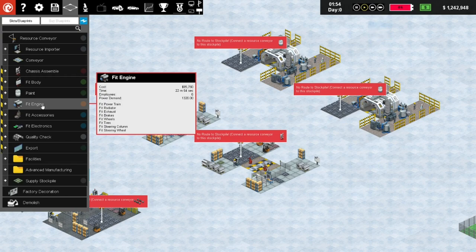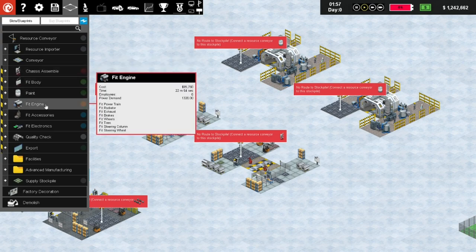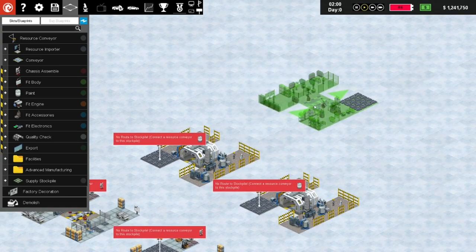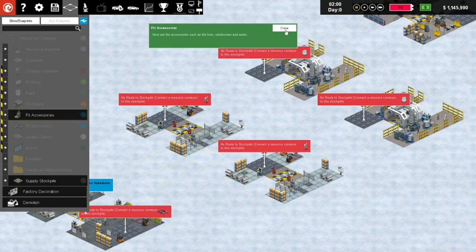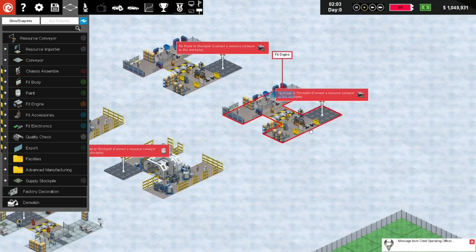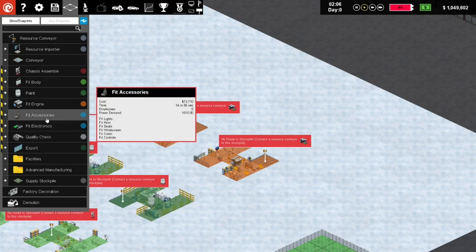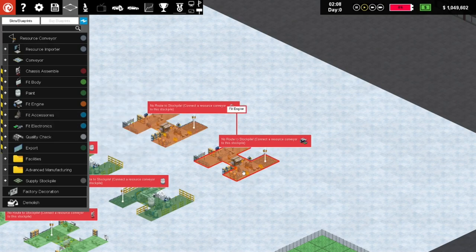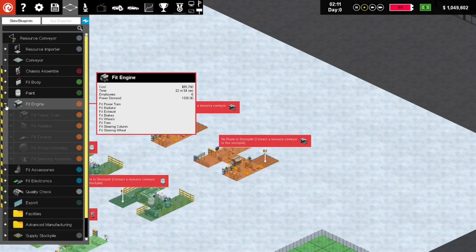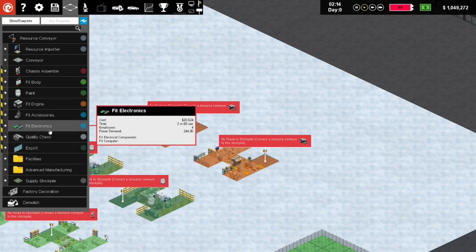Then we'll fit the engine - that's back to 22 minutes. So chassis is 13 minutes, engine is 22 minutes - we should probably go with two of them. How's our money? We're draining money quickly. We'll go with two fit engine slots and leave a fair bit of room. We can export over here - now we've got all of that in place. We'll move to fit accessories, and as you can see these things become more complex as we go on - that's why we need to expand our facilities all the time.